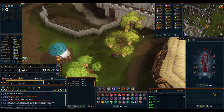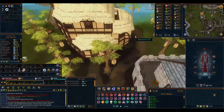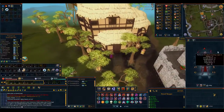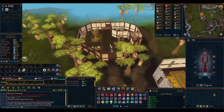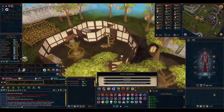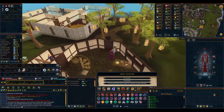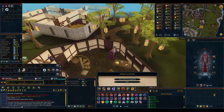Once you've achieved 99 cooking — or even 120 if you're feeling insane — you can go to the Cooking Guild, located south of the Grand Exchange and north of Gertrude's house in Varrock. You need a chef's hat to enter unless you've completed the hard Varrock tasks. Once inside, give the NPC 99,000 gold for a normal cooking hood and cloak, or 120,000 gold for the true mastery cape and hood.